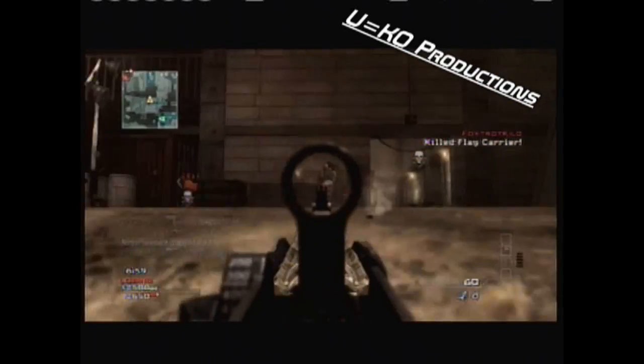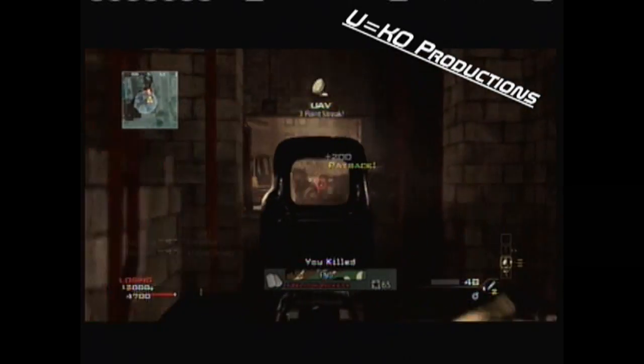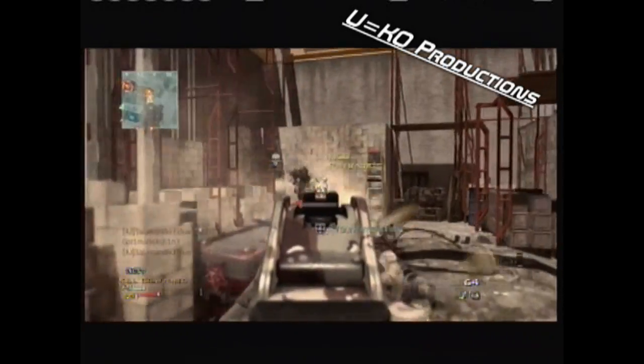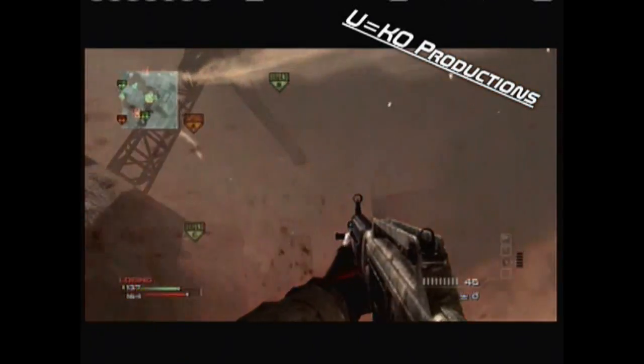Get ahead of the enemy, line up your sights, and land the killing blow. Set up where they're least likely to spot you for the advantage in every engagement, and stay on the move to avoid becoming predictable. That's how Hardhat's maze-like layout will have you come out on top in this game of cat and mouse, every time.